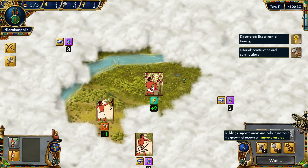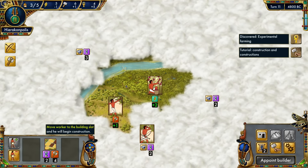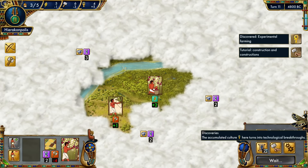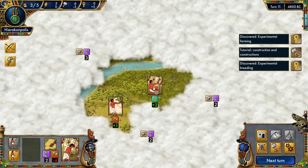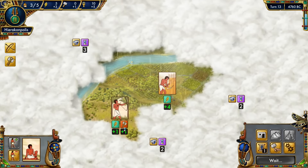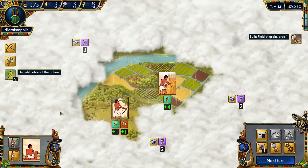We have six construction points and I want to build a field of grain. That'll build over here. Now we have two slots, so we'll move workers over. I'm not sure which slot does what, but we'll put them to work building — I think it'll finish next turn. We're allocating resources for unks. Now we can get plus one culture every turn. We're now producing a lot more food because the worker's working in the field with a bonus, which is pretty nifty.